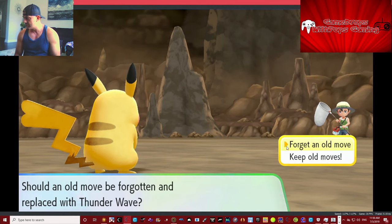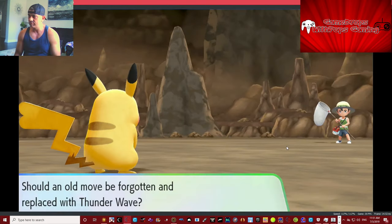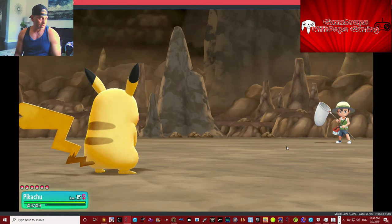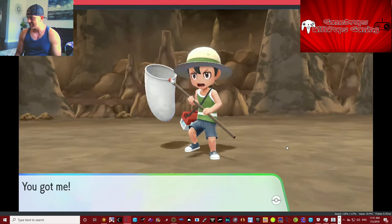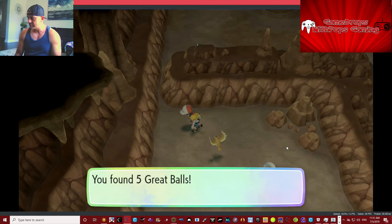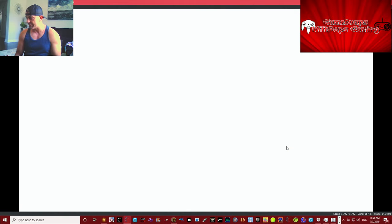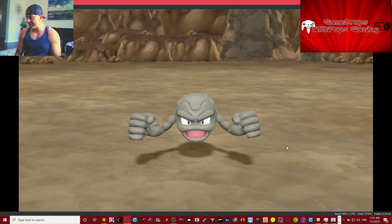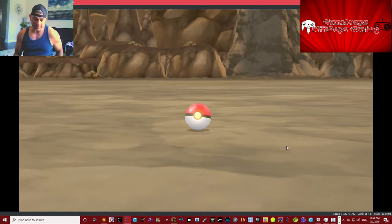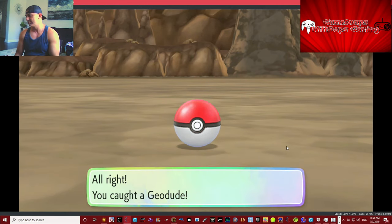Let's see — Thunder Wave, Thunder Wave, or we'll take Quick Attack. Beautiful — Thunder Wave, I get by. You got me, I sure did. Alright, let's go get that Pokéball. Five Great Balls, okay. Get this guy — Geodude! Hopefully we snagged him. We sure did, that was awesome, got lucky on that.